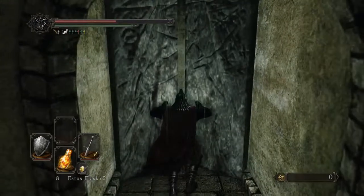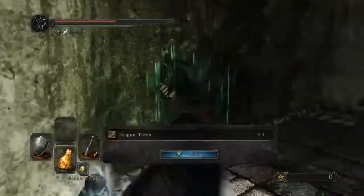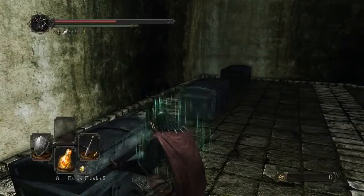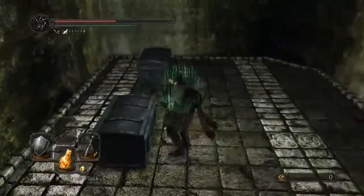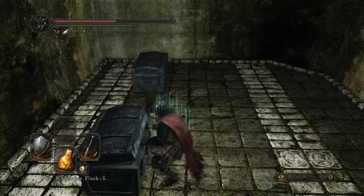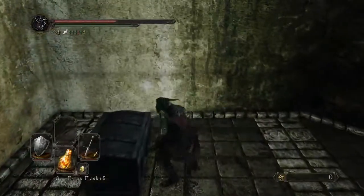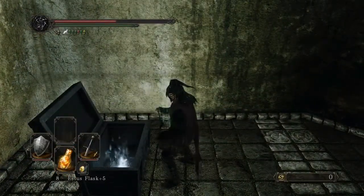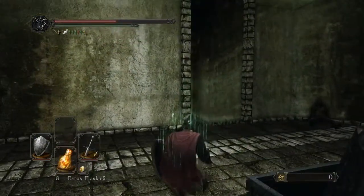There'll be a body inside on the left, and a number of Miracles in the chests. If you're interested in Miracles, go ahead and open those. None of these are Mimics, by the way. Lots of powerful sorceries. Let's head back. Alright, that's two of the keys — there's one more.